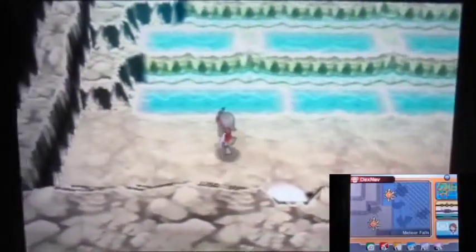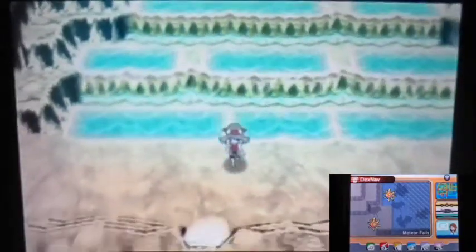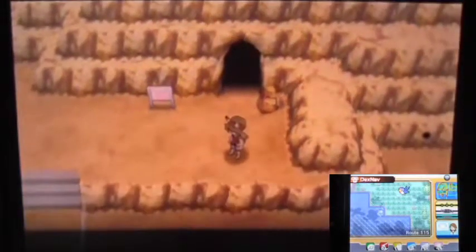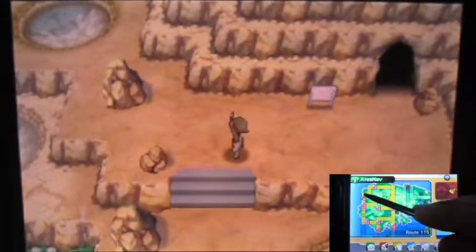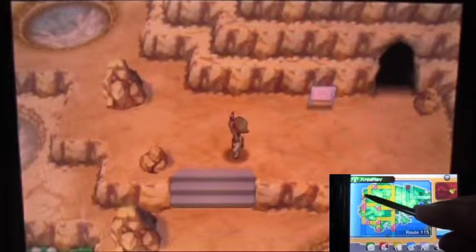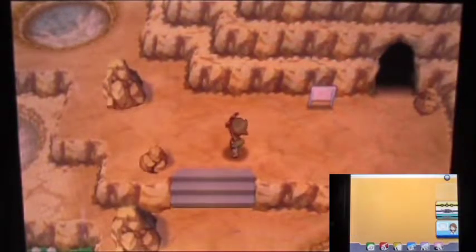This is the fake-out — don't go near them or they'll run away, which I already did. I don't like doing DexNav chains on water for this reason. That could potentially break your chain and I don't like that at all. There's Route 115 — hello there.